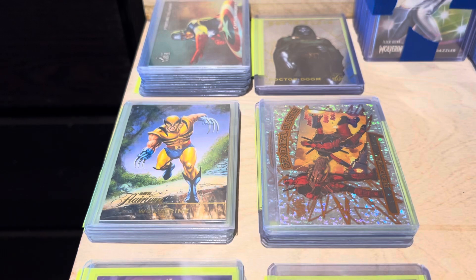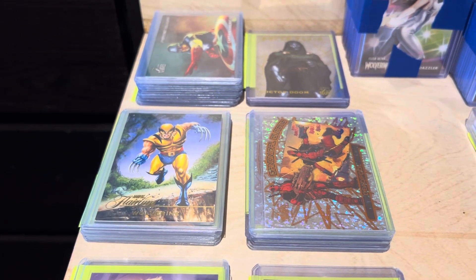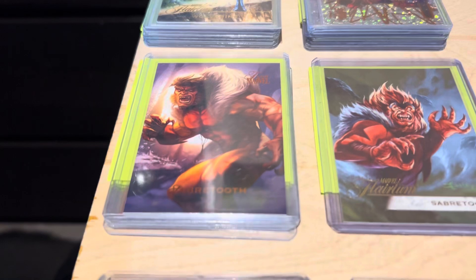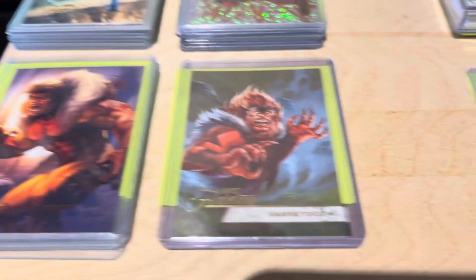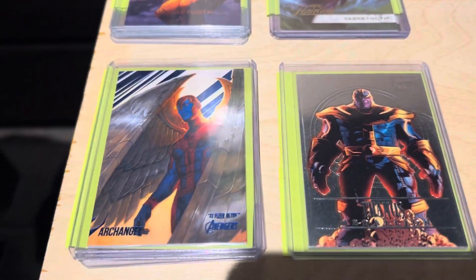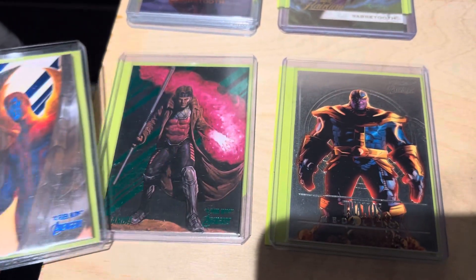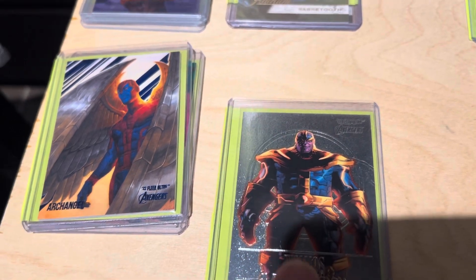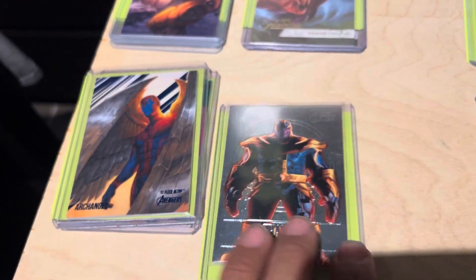We got Power Blast, Solar Flares, Marvel Flareums, Canonical Blasts, and the base cards. Then we got some Flareums from 2020 or so, and then two Avenger cards — a green foil and a blue one — and an Avengers Ultra Avengers Medallion, so that goes with this set.